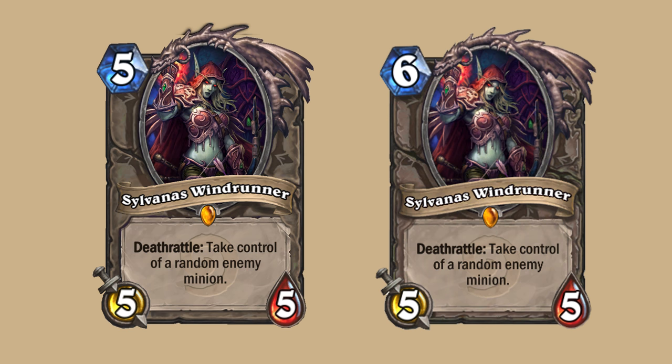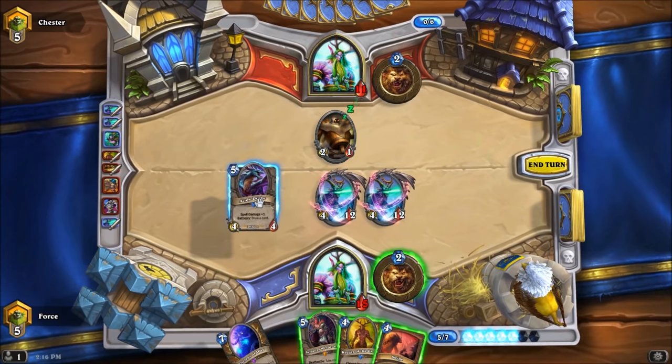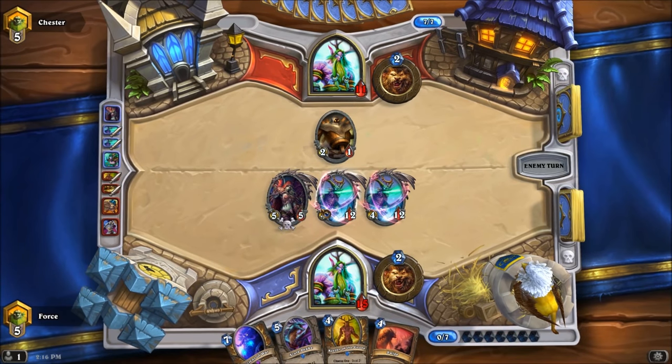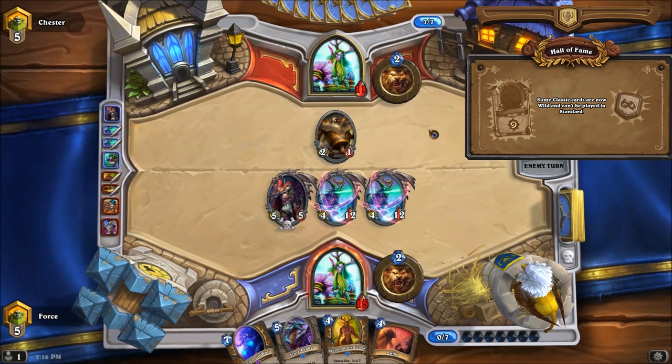Sylvanas Windrunner used to cost 5 mana and she was nerfed to cost 6. Even for 6 mana, she is still one of the most powerful legendaries in the game because of her devastating deathrattle ability. She has not seen much play recently due to the super aggressive pirate meta, and she will be bidding Standard farewell as she moves into Wild in the Year of the Mammoth rotation as a member of the new Hall of Fame card set.